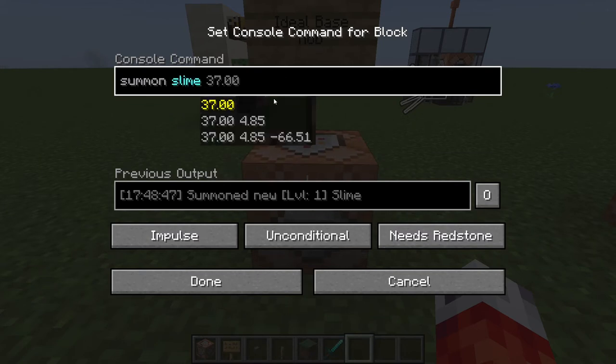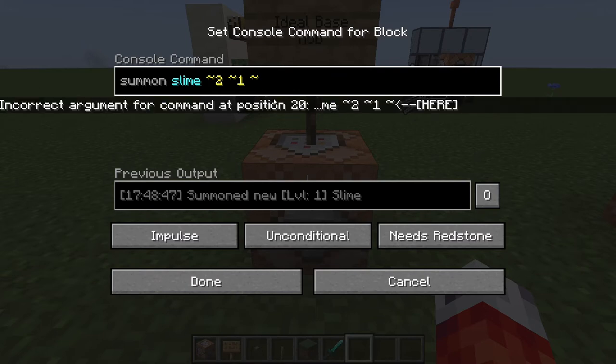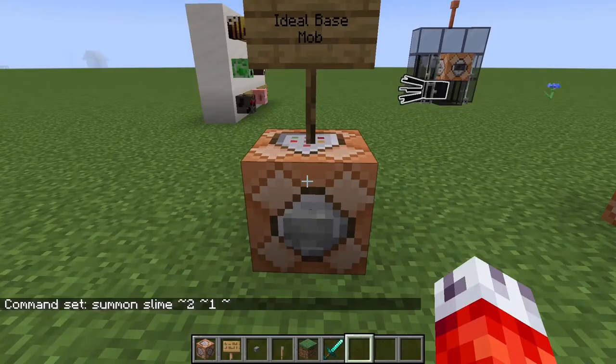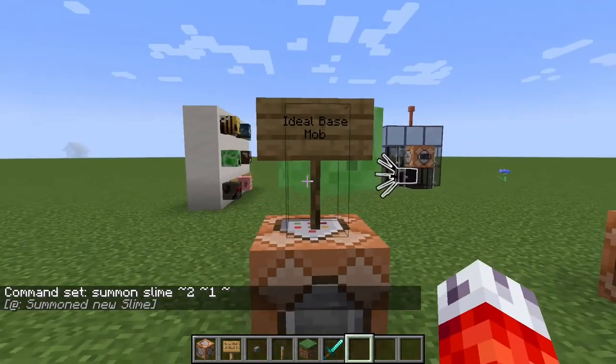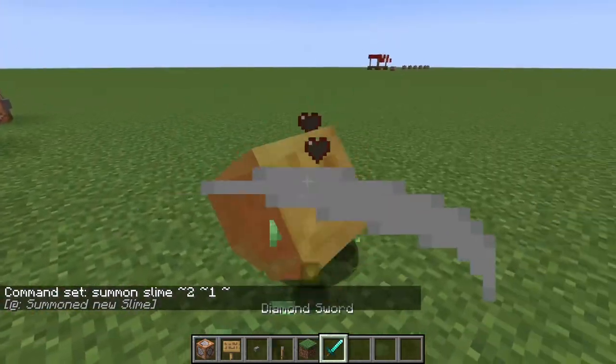So usually we summon it at some pretty relative coordinates just on the command block, but because we don't want our mob to suffocate inside the command block, we are just going to use tilde and put two, so it's behind the command block by two blocks, and then also above the command block just so it doesn't get stuck. The z value is fine where it is. This command itself — if we press done and hit the little button — you'll see it spawns a medium-sized slime right behind the command block, just like that.